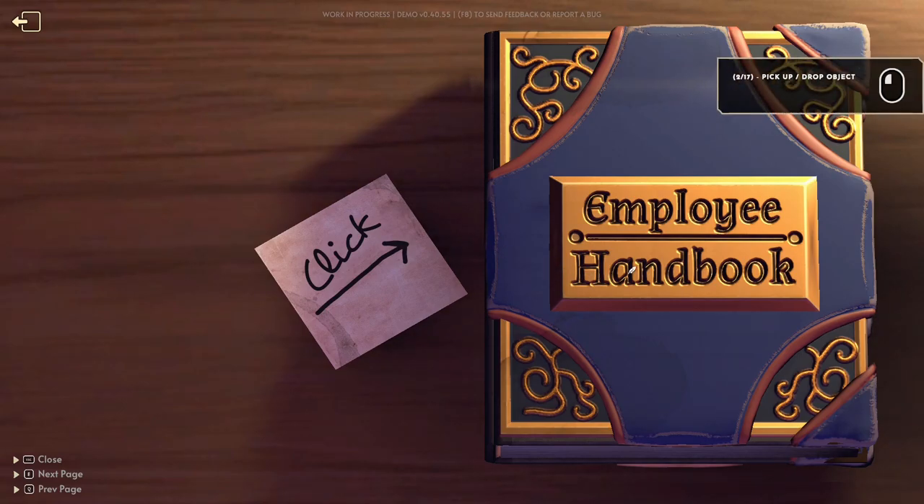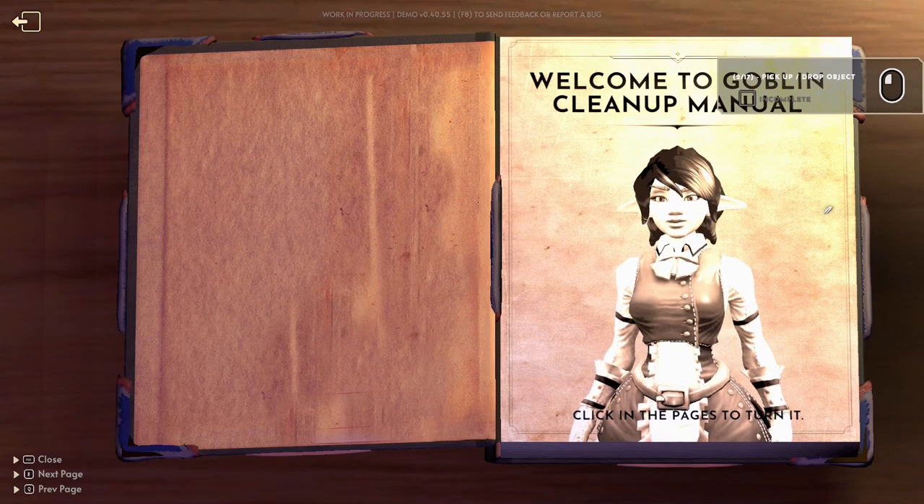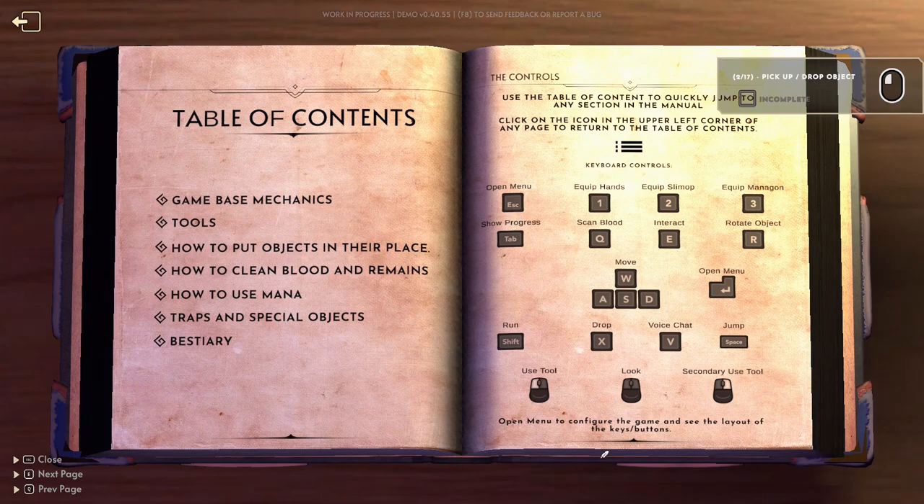Interact with the book. Click on the pages to turn it. Okay, this is not how you teach someone the controls. Just remember all these buttons immediately — commit them to memory. You got WASD, you got Enter... Scan blood? What?